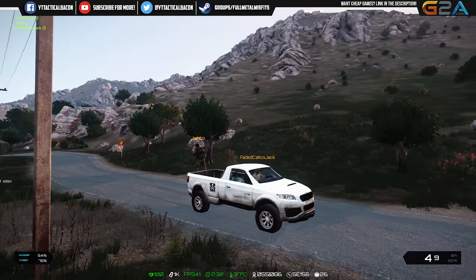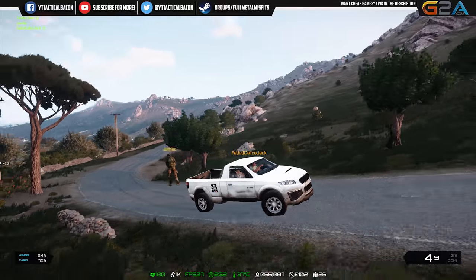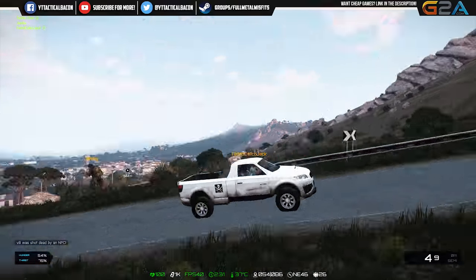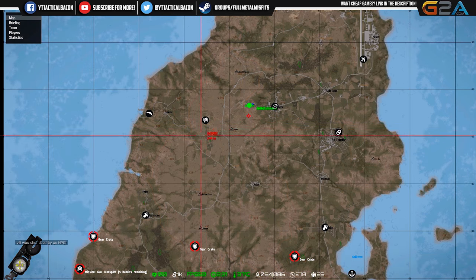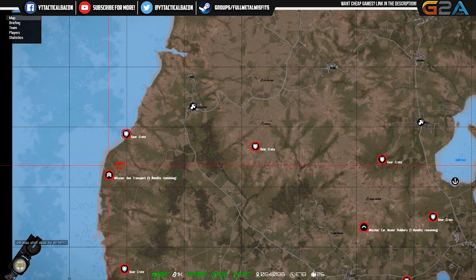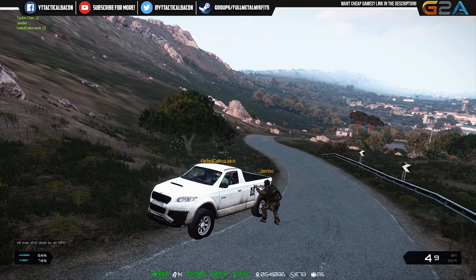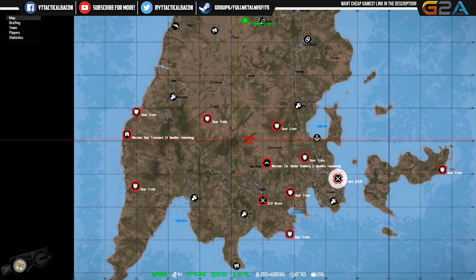On my end you're standing up and glitching out of the back of the truck — I'm recording it right now. Just like a yo-yo. Where are we going by the way? Let's head down to the west coast, there are like three or four different missions around there, only one traitor though. This is a small map. Let's just go to the gear crate on the west coast.